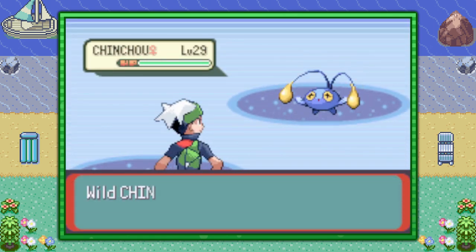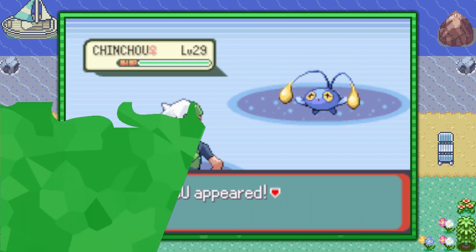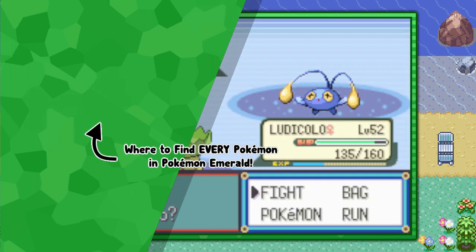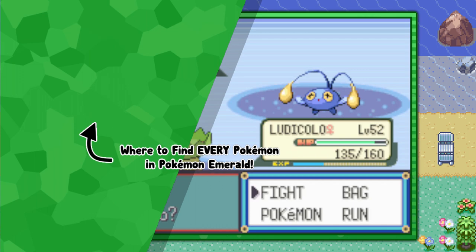But that's how you find the Anglerfish Pokemon Chinchou in Pokemon Emerald Version. And of course, if you're interested in more Free of Fluff video guides like this one, go ahead and click the playlist that's on screen now. I hope you enjoyed and Techno's out.